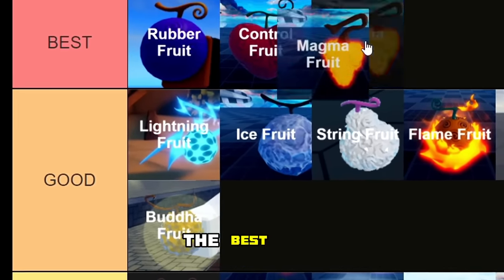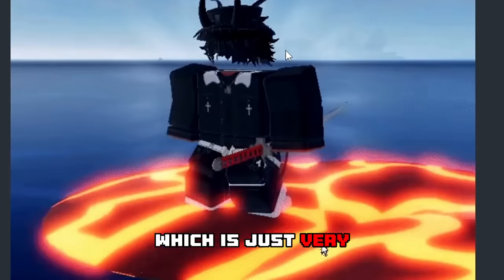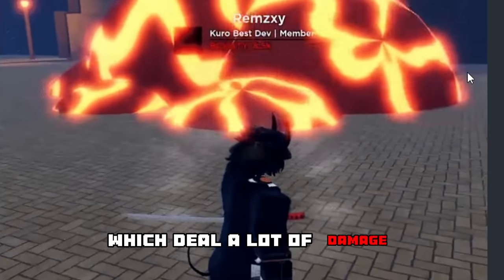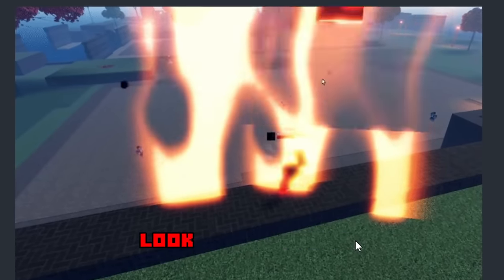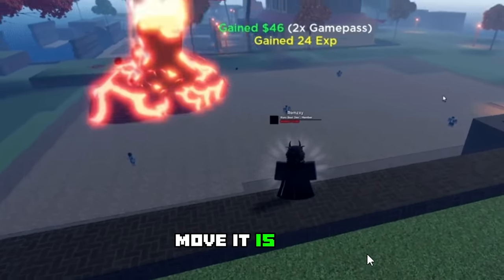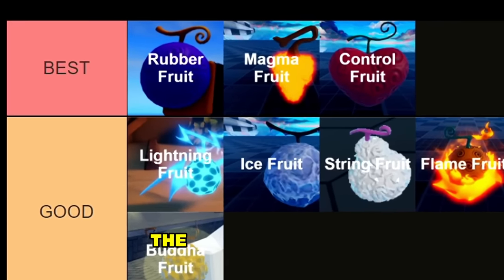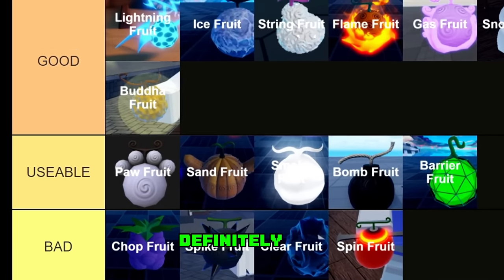Next we have the Magma Fruit — our first legendary fruit — and it is going in the best tier. First, you can walk on water, which is very cool. Second, you have a lot of different abilities that deal a lot of damage, plus a flight ability. And look at that ultimate move — it is very, very strong.